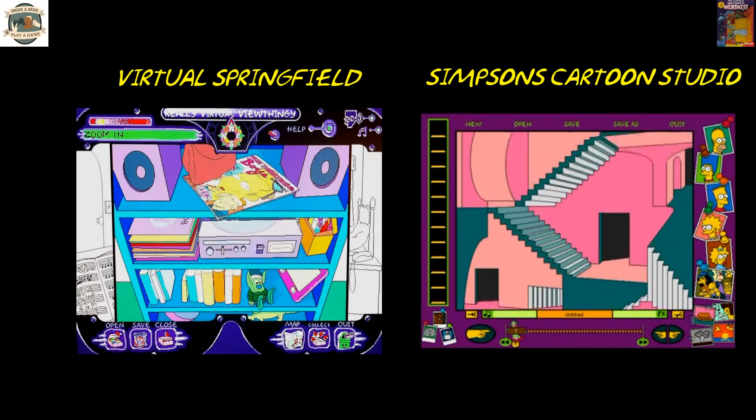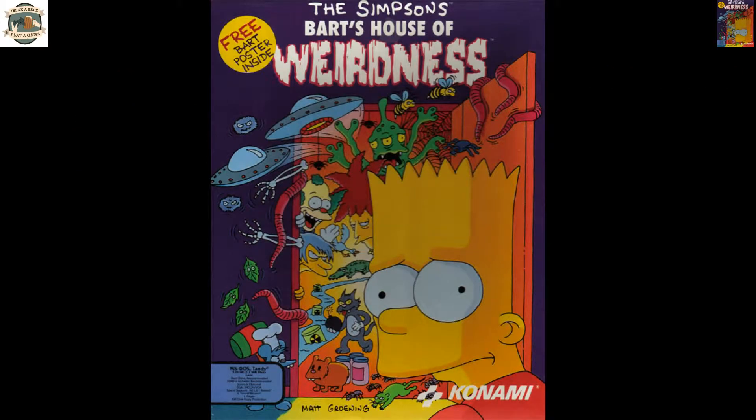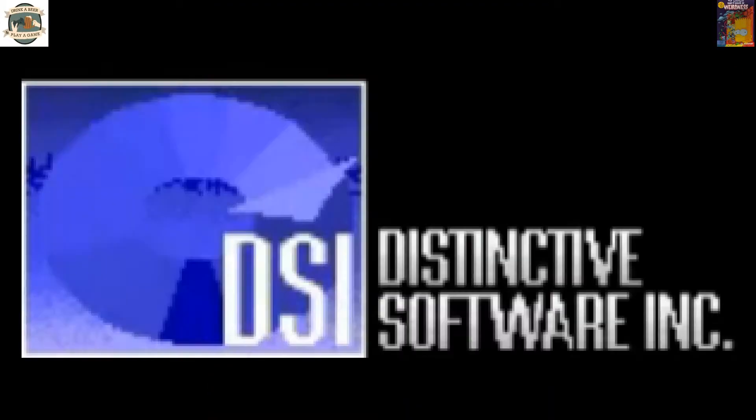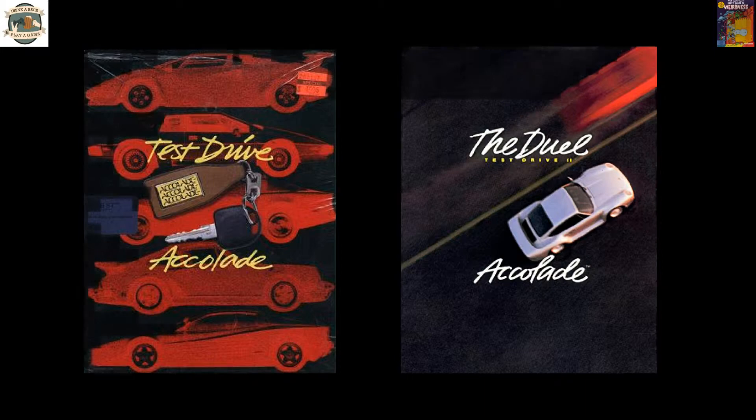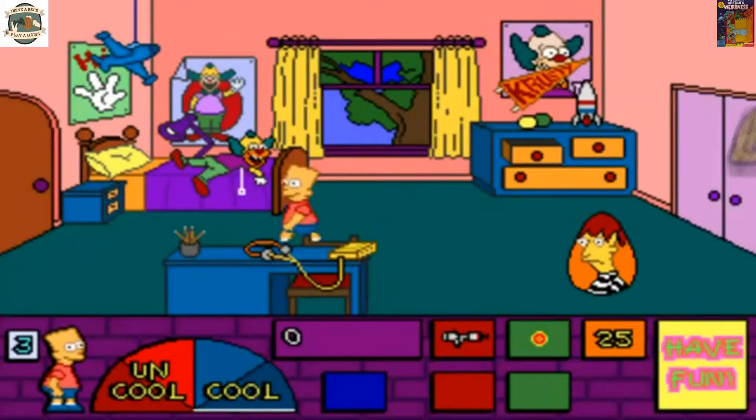Today we're only checking out Bart's House of Weirdness. Released in 1992, this was developed by Distinctive Software, probably best known for the Test Drive series in the late 80s, and published by Konami. So it's 1992, it's Konami — how can this go wrong?